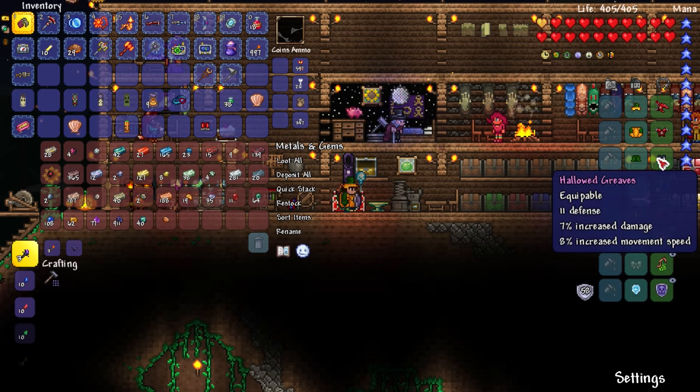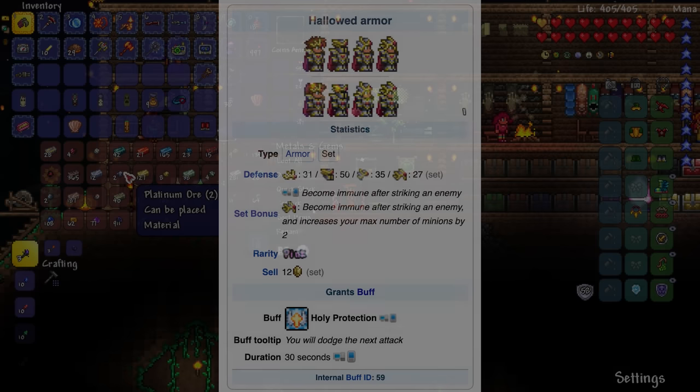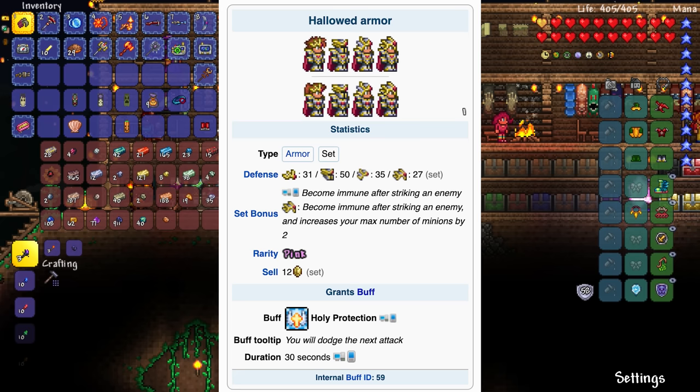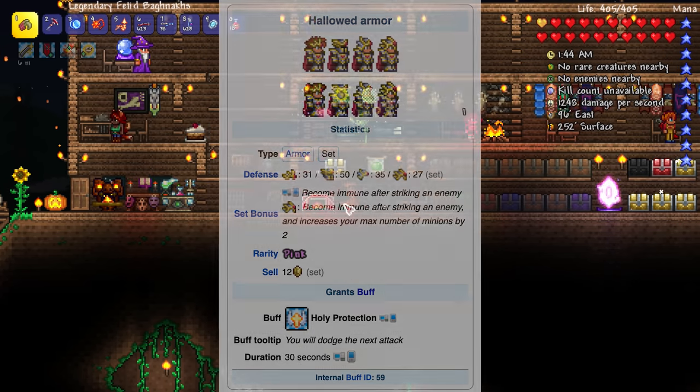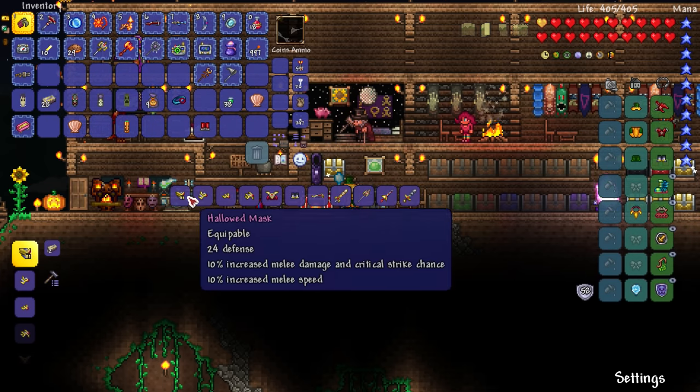I assume the set bonus for full hallowed armor is something — let me look that up. The set bonus is you become immune after striking an enemy! What?! So you have an invincibility frame? And it increases your maximum number of minions by two? What is that — is that the summoner helmet?